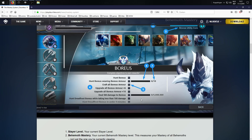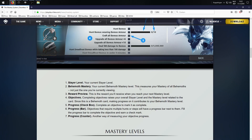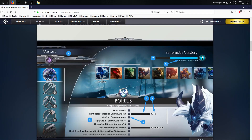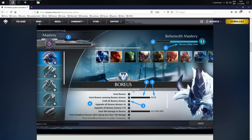They're gonna be so fun to work toward. So: 1 is Slayer level — your current slayer level. 2 is Behemoth mastery — your current behemoth mastery level, which measures the mastery of all behemoths, not just the one you're currently viewing. 3 is reward previews — the reward you'll receive when you reach your next mastery level. 4 is the objectives — completing objectives raises your overall slayer level and the mastery level related to that card. Since this is a behemoth card, making progress contributes to your behemoth mastery level.